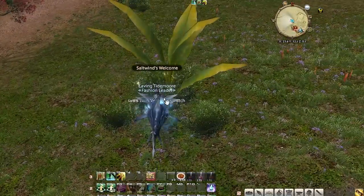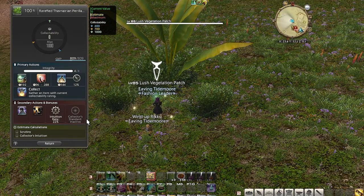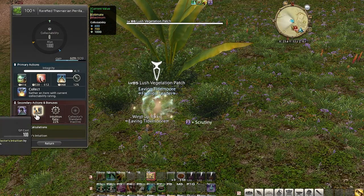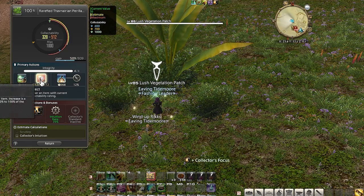Unfortunately, I'm still wearing my level 80 iLevel 500 white script gear. So my goal is to start upgrading to the 590 purple script gear once I unlock all the Gathering Master books with white scripts.